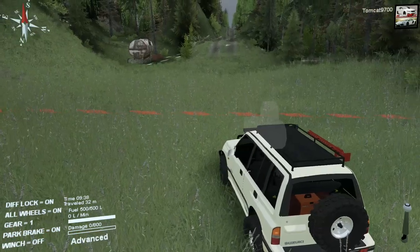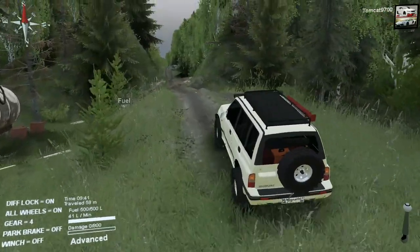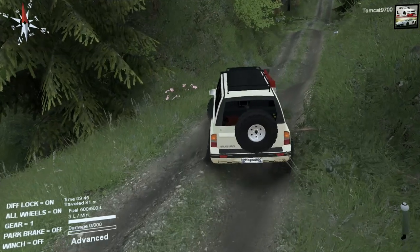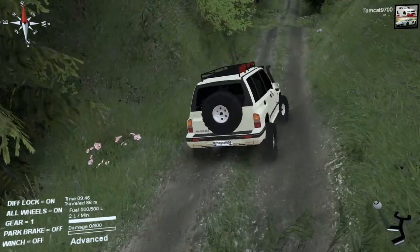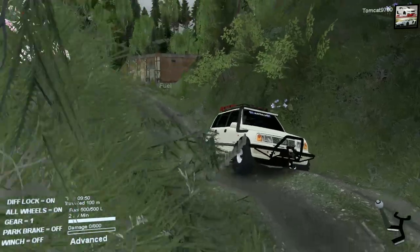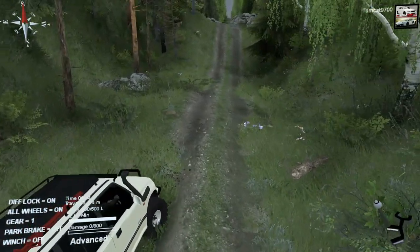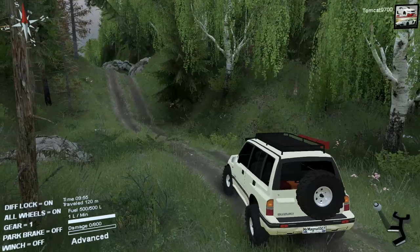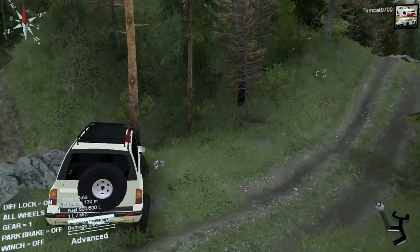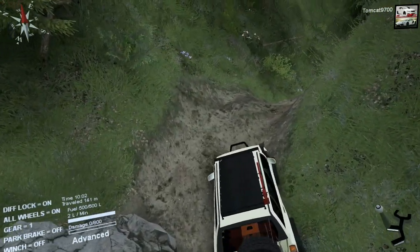The plan is that if the Suzuki gets stuck, we'll use the GMC to rescue it. We haven't really used it for that before, but I'm just using it as a backup plan in case the Suzuki ends up in some predicament it can't get itself out of. Just work our way up the hill. We may end up not having to use the GMC at all, but I may get the Suzuki stuck just so I can actually use the GMC and see how it is on the trails.